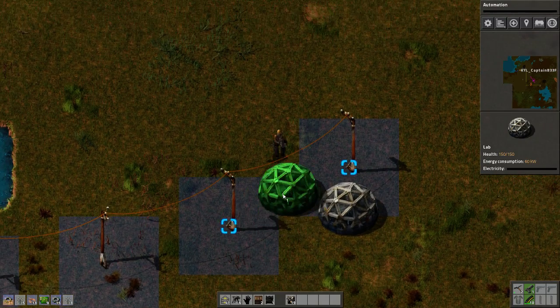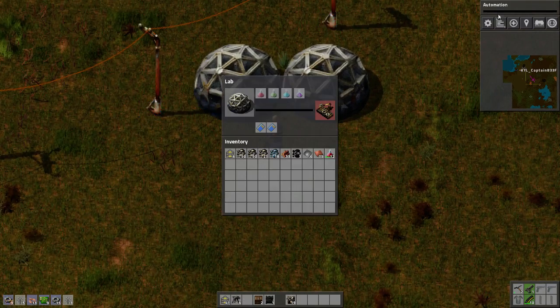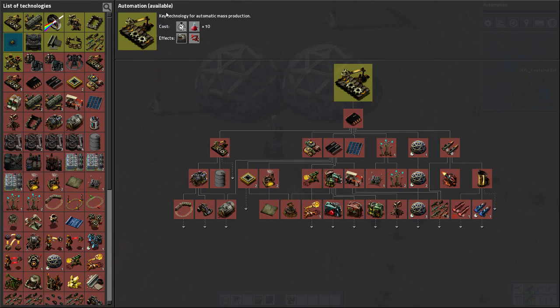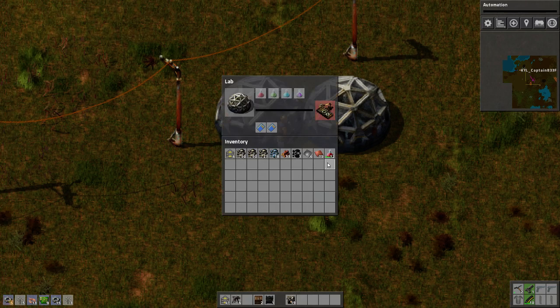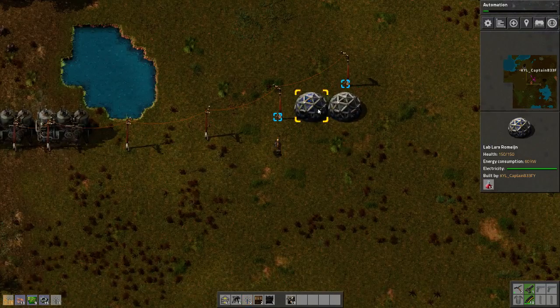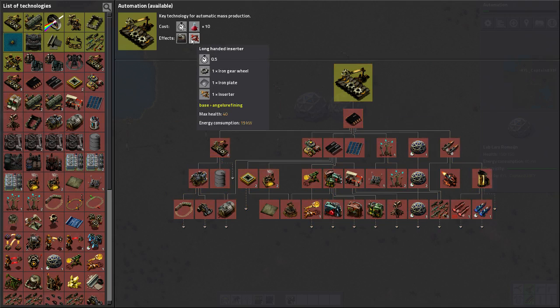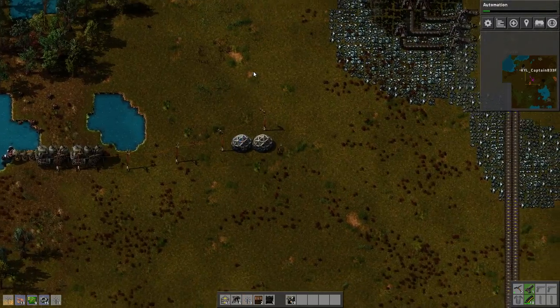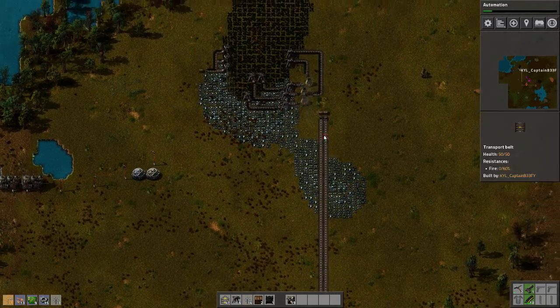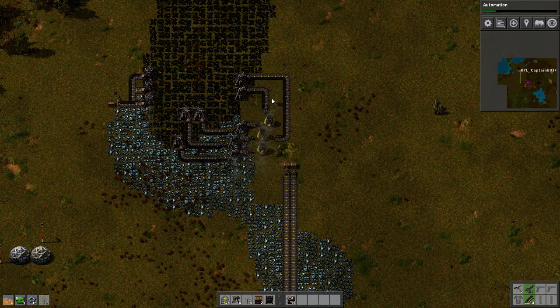Can we put them together? Boom. So they'll stay powered like that. I started a research of automation. Automation requires 10 science packs, so you need to put the science packs in there and it's going to use those science packs. As you can see, automation is starting to progress. And as soon as it progresses, we're going to unlock an assembly line and a long-handed inserter, which is going to be really useful for the conveyor belts. We got lots of stuff planned for this episode, so let's get it going.